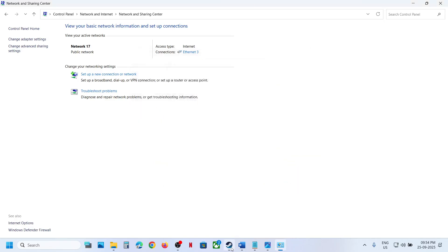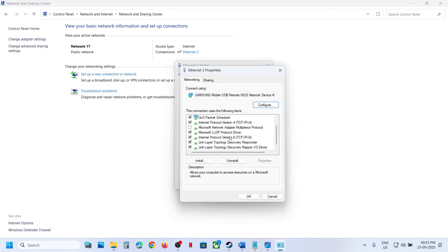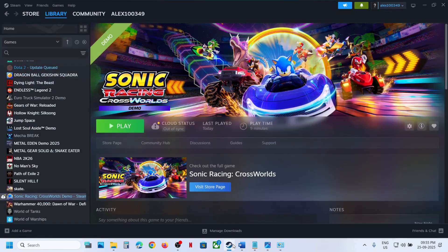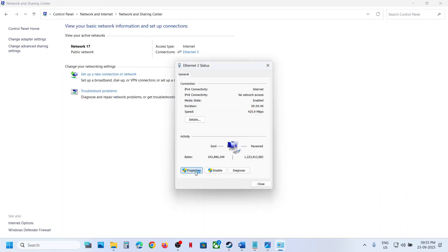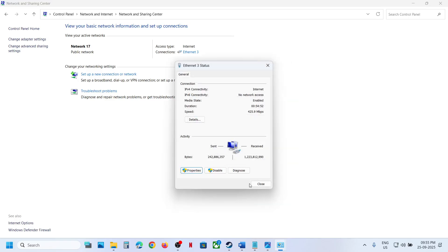Still not working? Click on the Wi-Fi icon, go to Properties, and if Internet Protocol Version 6 (TCP/IPv6) is checked, you can uncheck it. Click OK, relaunch the game, and check. Once you are done playing the game, go back to Properties and re-enable Internet Protocol Version 6.